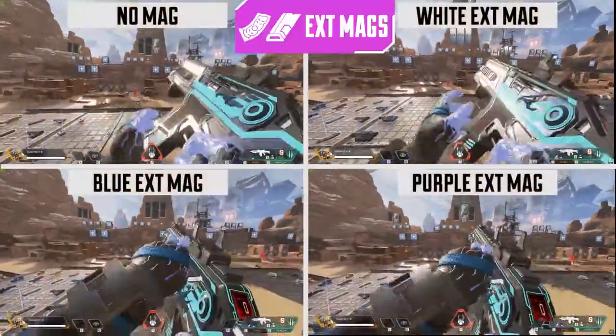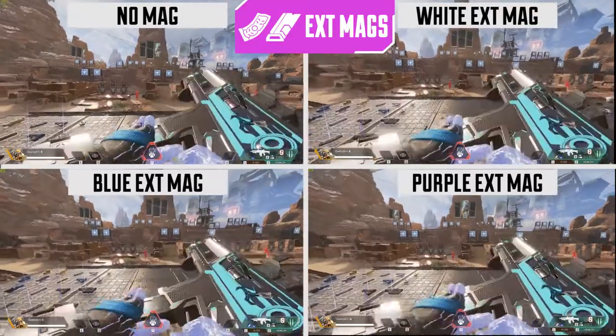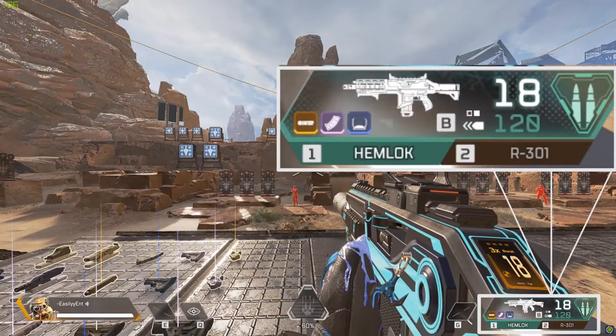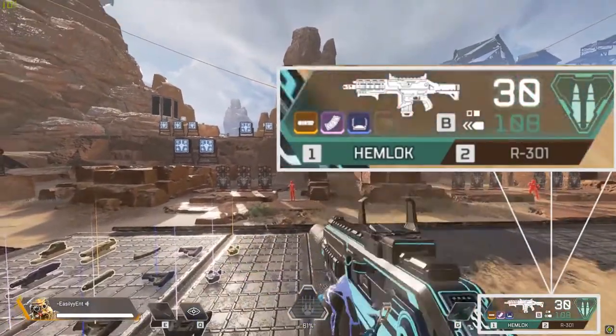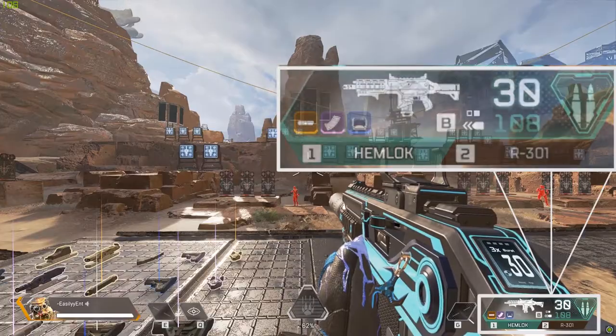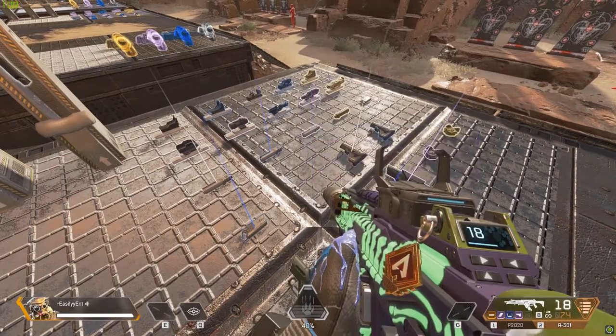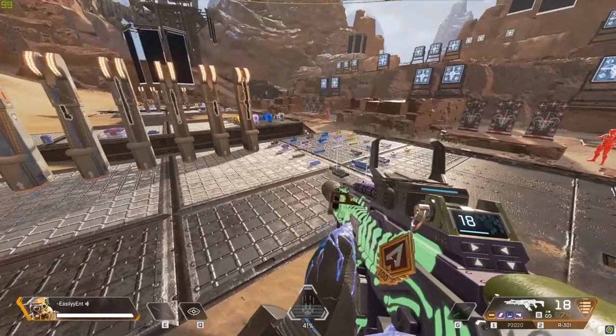On the extended mags, these add more bullets to the weapon's magazine and increase reload speed. The better your color, the more bullets are added and the faster your reload speed will be. After you equip them, you need to reload and then the extra bullets will be added to your magazine. Only heavy and light weapons have extended mags — after the last patch they were removed from the energy weapons. Light mags only go on light weapons and heavy mags only go on heavy weapons.